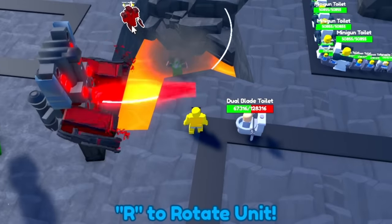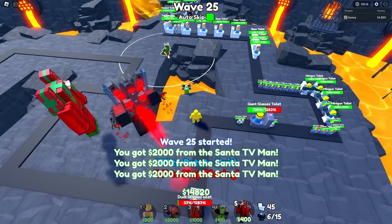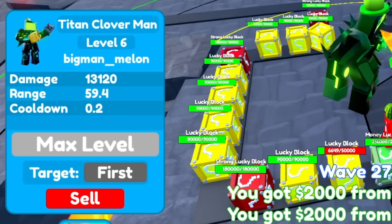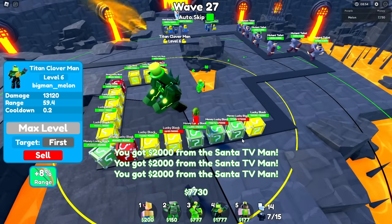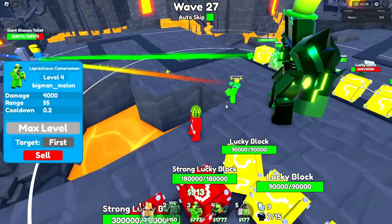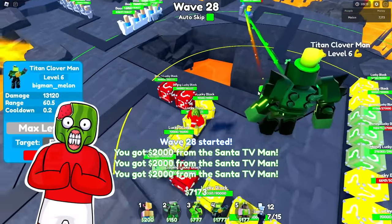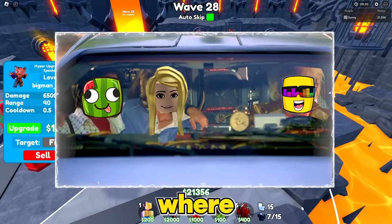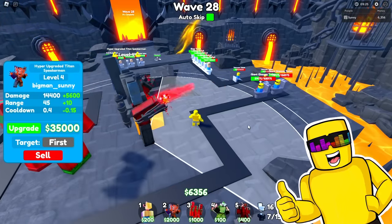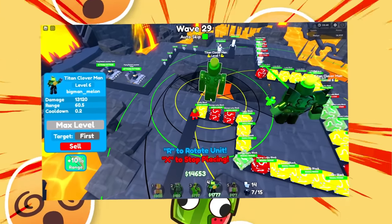When combined with my Leprechaun, his range increases so much. With this strategy, I could cover the whole track in lucky blocks. I don't need lucky blocks where I'm going — I'm about to add 8,000 damage. Level 4 Hyper — he's melting them now! Oh my goodness. Titan Cloverman second one deployed — level that boy up. Just make sure you've got one of every unit in your squad.